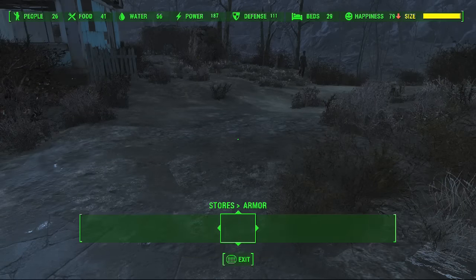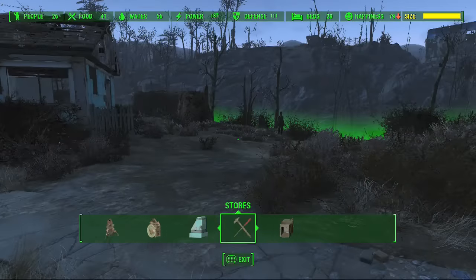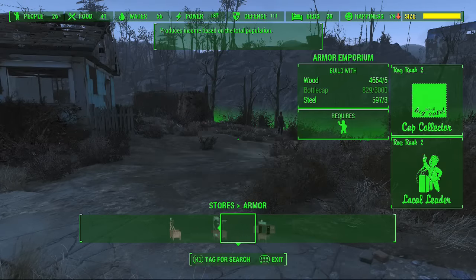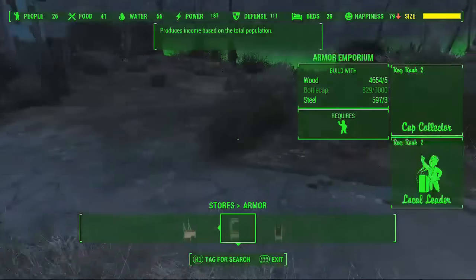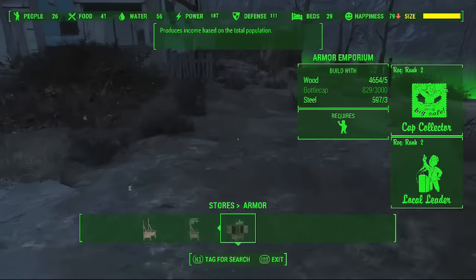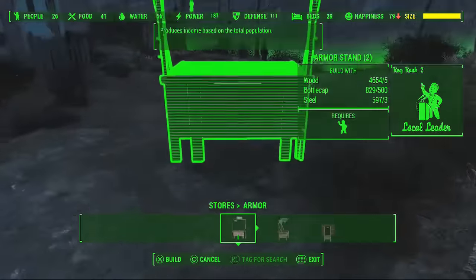The process here is you're going to want to go to your stores and you're going to want to go to the armor store and select whichever one you can do. Preferably you're going to want to do the armor emporium — it's going to make you the most bottle caps per time you do this glitch. But as you can tell I'm a little low on caps.